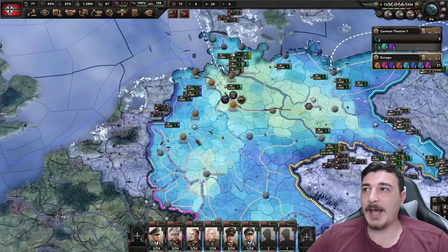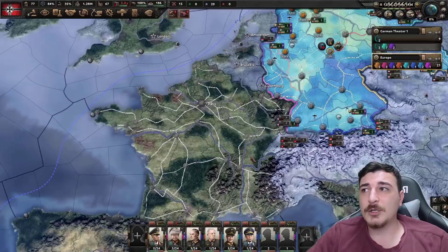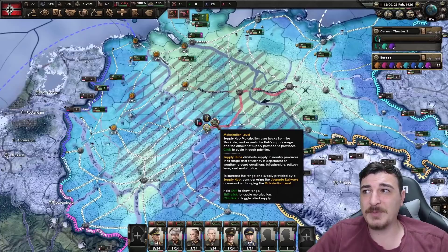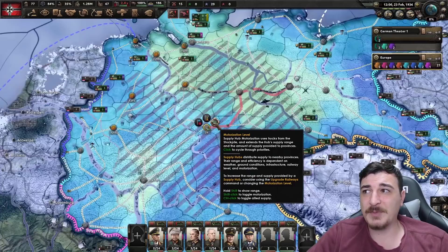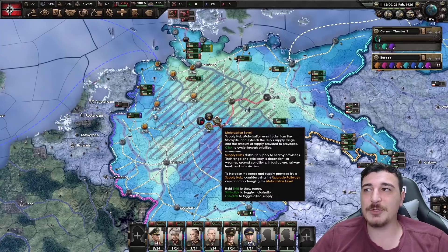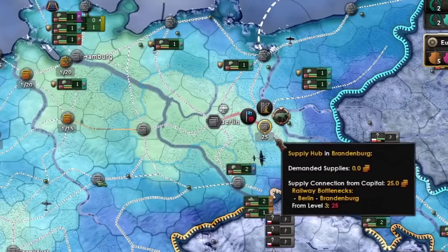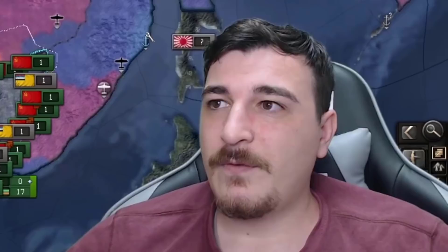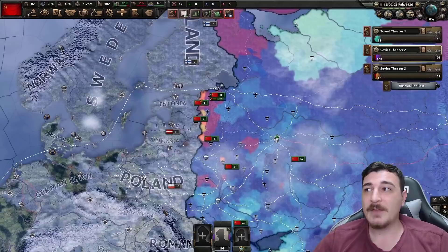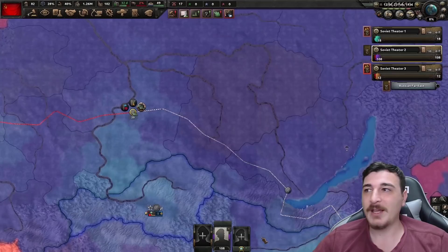You can upgrade Hanover to 20 supply by upgrading the railway between Magdeburg and Hanover. Regarding motorization strategy: Western European countries like Germany, France, and Italy have dense supply hubs, so level 1 motorization often covers the same range as level 2 early on — Germany can even stay on horses initially since adjacent hubs cover the gaps. The Soviets, however, desperately need higher motorization, especially in Siberia where supply hubs become sparse along the single Trans-Siberian line.